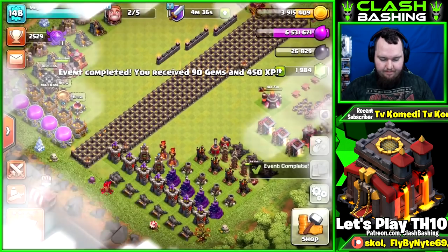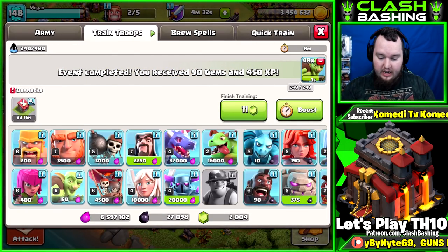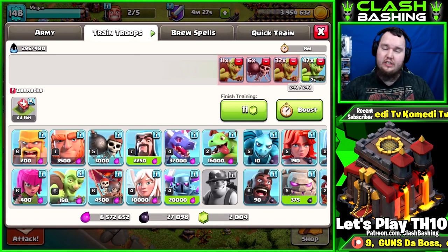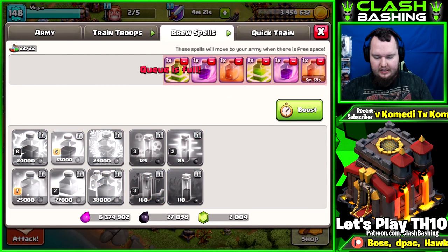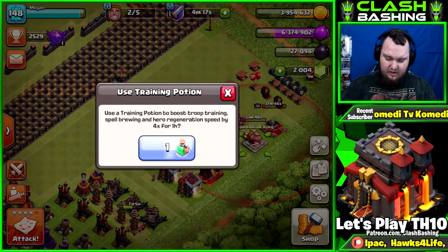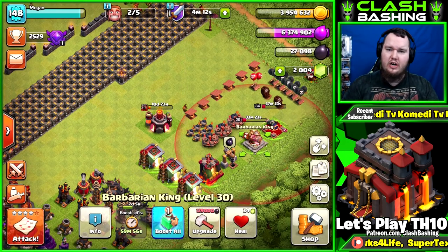We got the 90 gems and 450 experience. For goblin raiding, all I do is get a bunch of goblins, a few wall breakers, and keep them going. For spells I just do something basic like this. We're going to boost up for the next hour — probably not the full hour — but we'll hit some solid raids. I'll be back once the goblin army is ready.